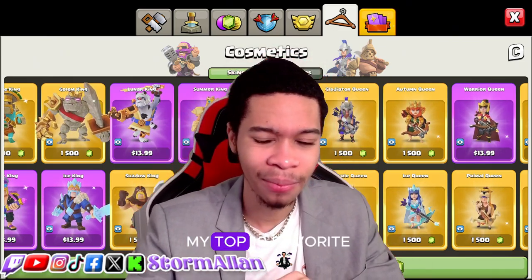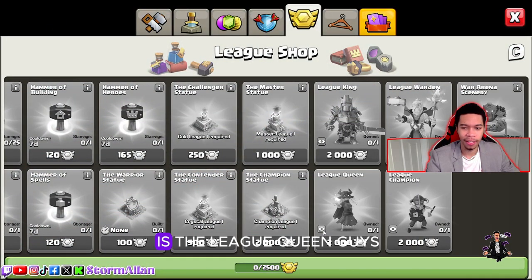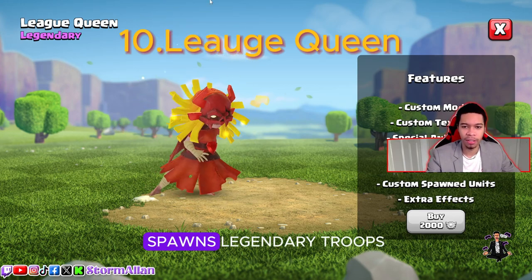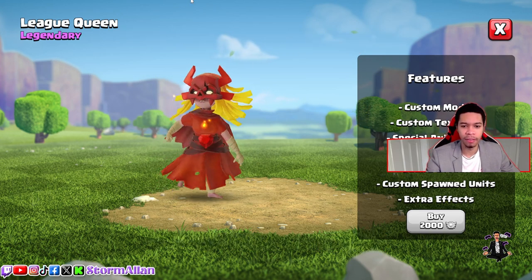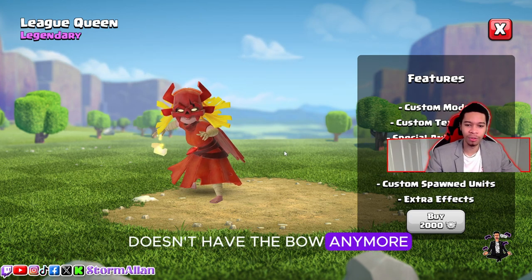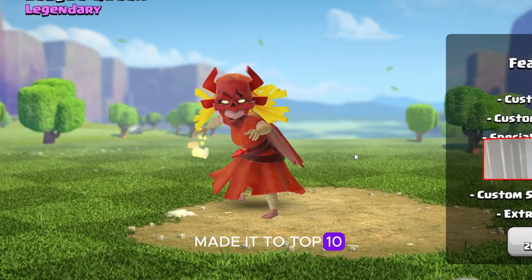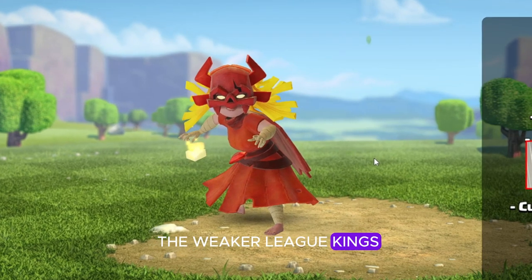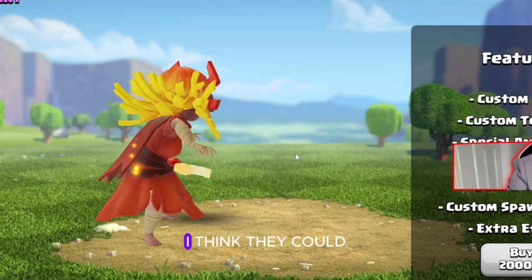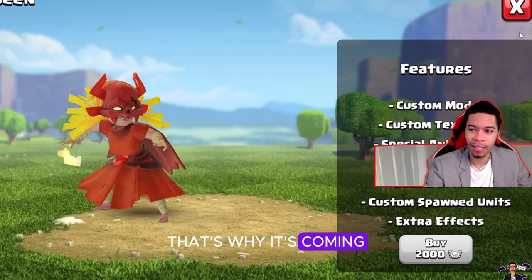Coming in at number 10 is the League Queen. It is a legendary skin, spawns legendary troops, great animation overall. I love how she doesn't have the bow anymore and the skin design is also clean — that's why it made it to top 10. I feel it is one of the weaker League skins; I think they could have done something better with the design, but I love the design, which is why it's coming in at number 10.